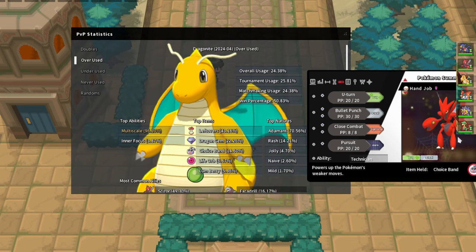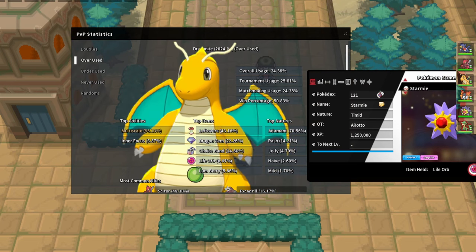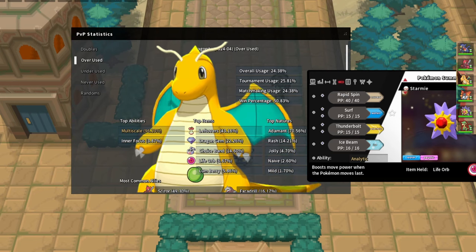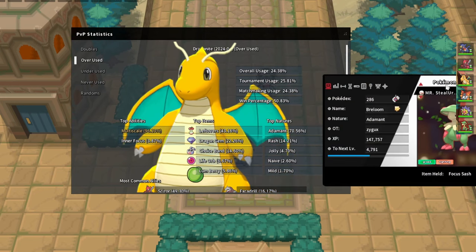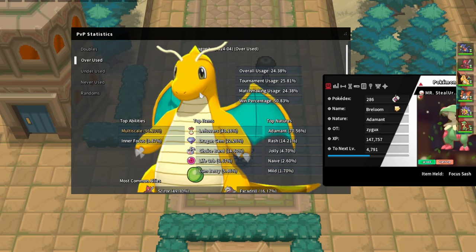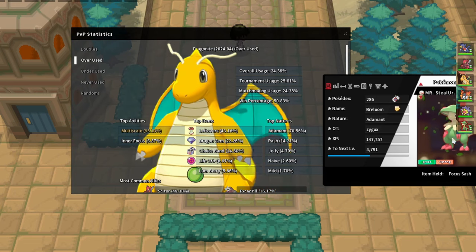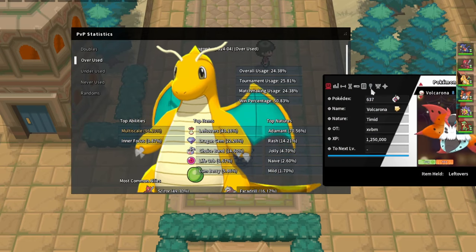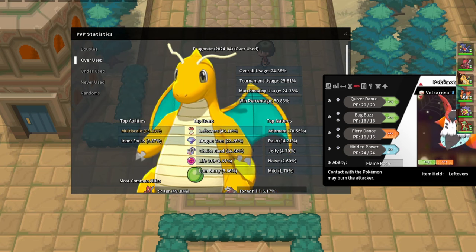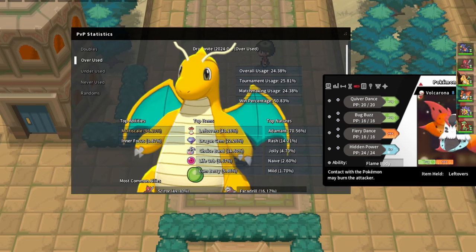If you have Stealth Rock up against your opponent, that's the best case against Dragonite. It's always good to keep Scizor in the back because Scizor is always able to get off a Bullet Punch since it resists Extreme Speed. Starmie will obviously be able to kill Dragonite, but in a long game Starmie might be weakened from Life Orb meaning Dragonite could pick you off with Extreme Speed. Breloom is really nice with Rock Tomb because it slows Dragonite while doing super effective damage.